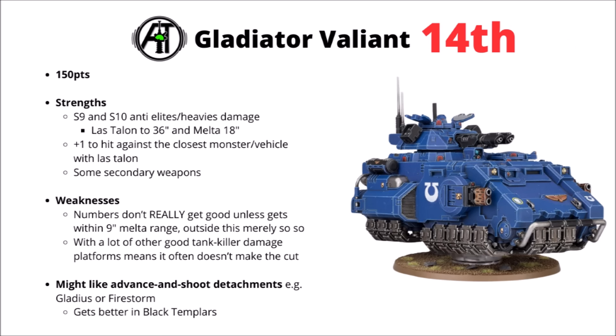In 14th place we've got the Gladiator Valiant — 150 points. Between its twin Laz Talons and Multi-Melters it strikes with a bunch of Strength 9 and Strength 10 shots that are good for dealing with enemy elites or maybe punching up to enemy heavies, though with the Multi-Melters it will be wounding things on 5s. It gets a +1 to hit against the closest enemy monster or vehicle with the Laz Talon. Similar to the Stormspeeder Hammerstrike, it doesn't really get good unless you get within 9-inch melta range, which is very close, and it's just pretty bad in general unless you get within 18 to trigger the Multi-Melta Sponsons. It might get on kind of well with things that allow it to advance and shoot, like Gladius or Firestorm, and does get a bit better in Black Templars which can bolt on an additional Multi-Melta.